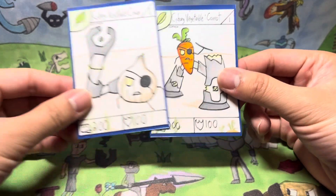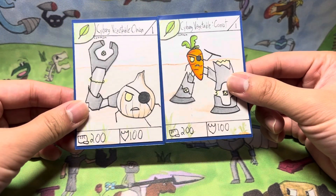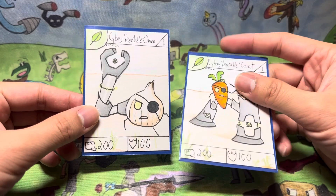To pair with Cyborg Vegetable Onion, we have Cyborg Vegetable Carrot. You can put the two cards next to each other and they line up really nicely.